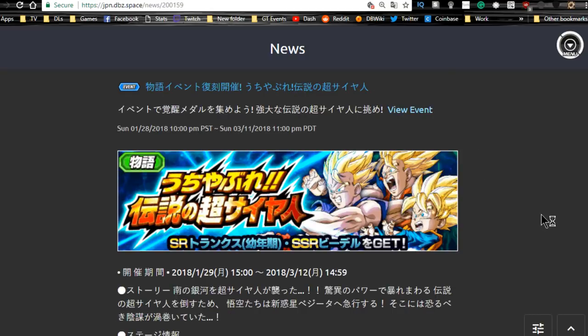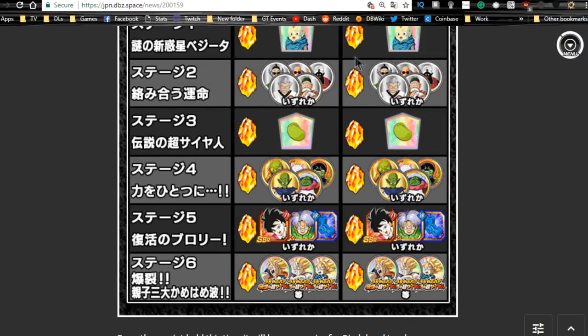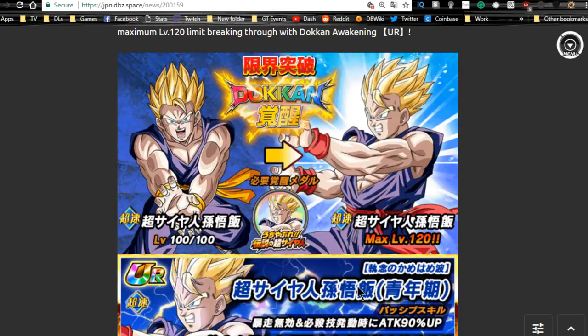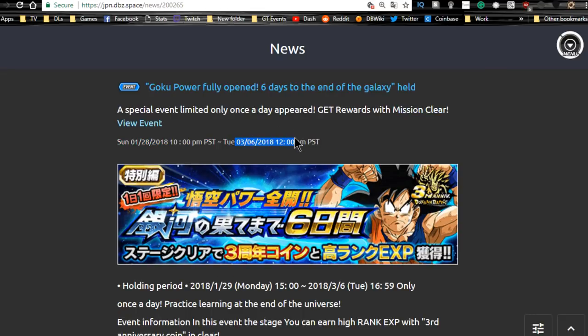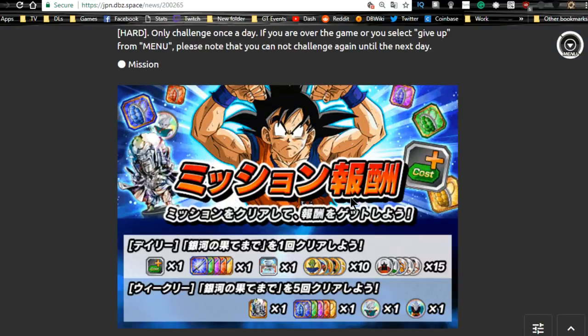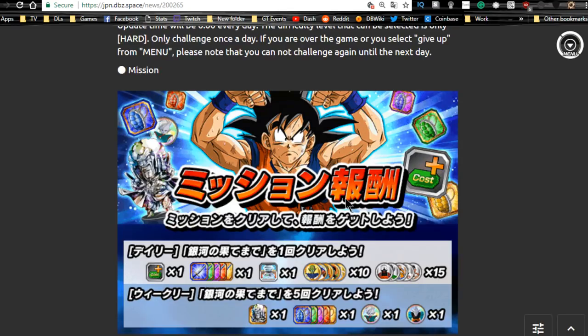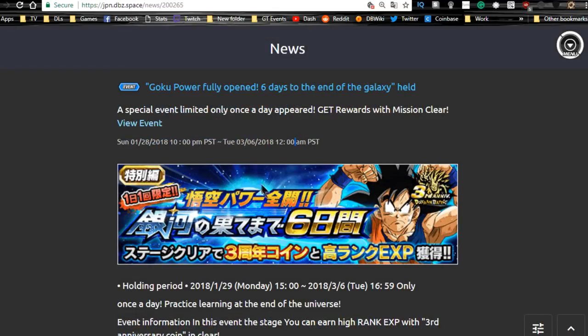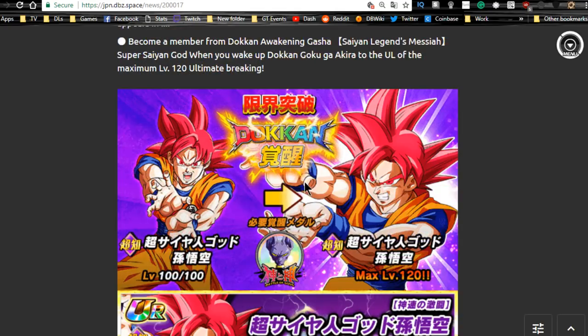The Bio Broly event on JP runs until the 11th — I already covered this on the global side so nothing has changed. Grind out all the Shamos on stage one, Videl and Trunks on stage three, Dokkan awakening medals for Goku, Gohan, and Goten on stage five and six. There's also the 'Goku Power Fully Open' event available until the 6th — you can go in once a day to beat it and get specific medals for the Baba Shop, plus mission rewards for beating it a certain number of times.